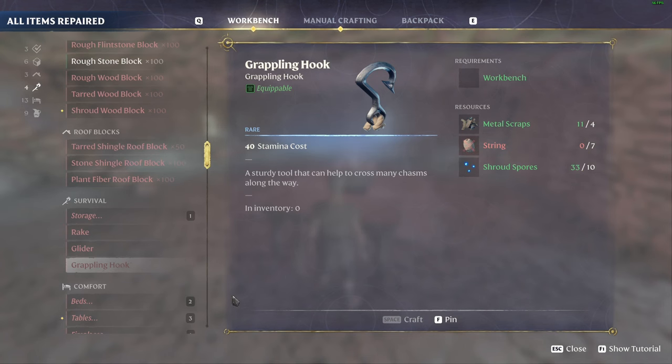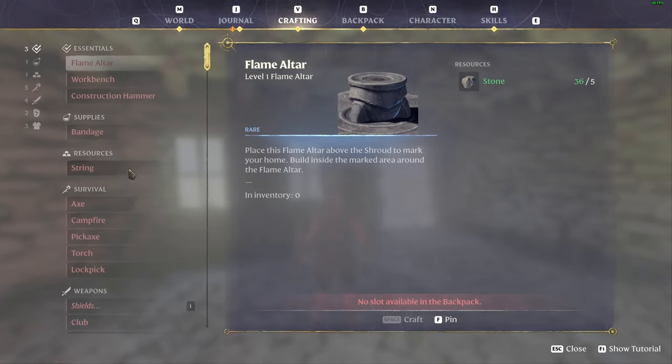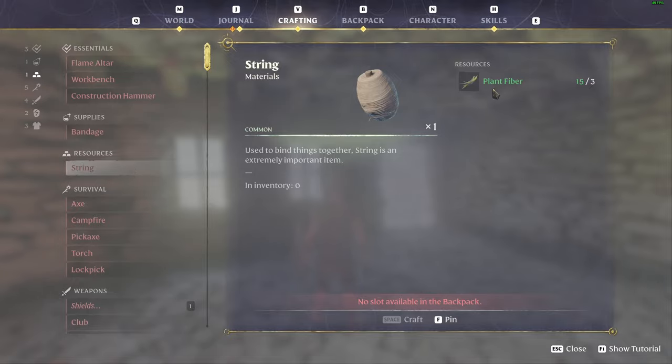Moving on to our grappling hook — this one is a little bit more difficult, only because of the metal scraps. We've covered shroud spores, and string is fairly easy.